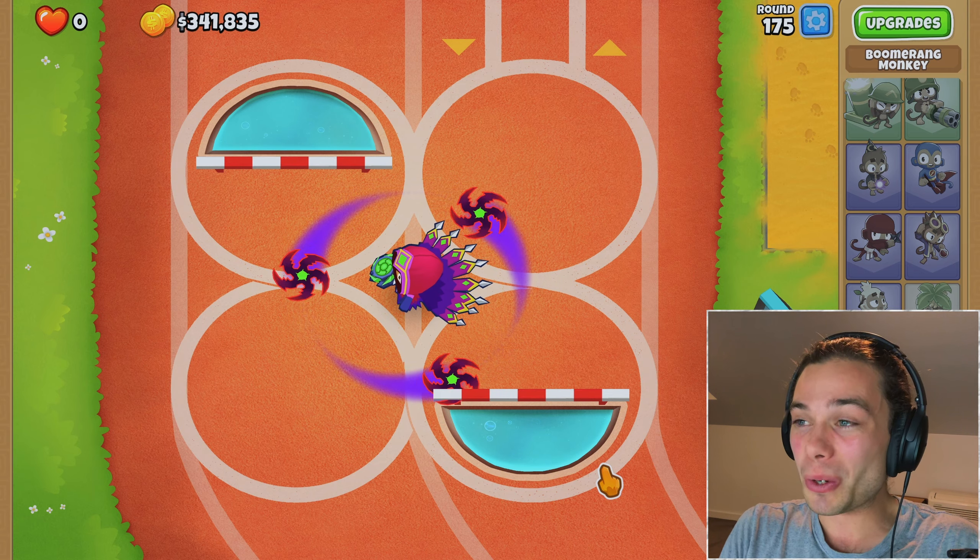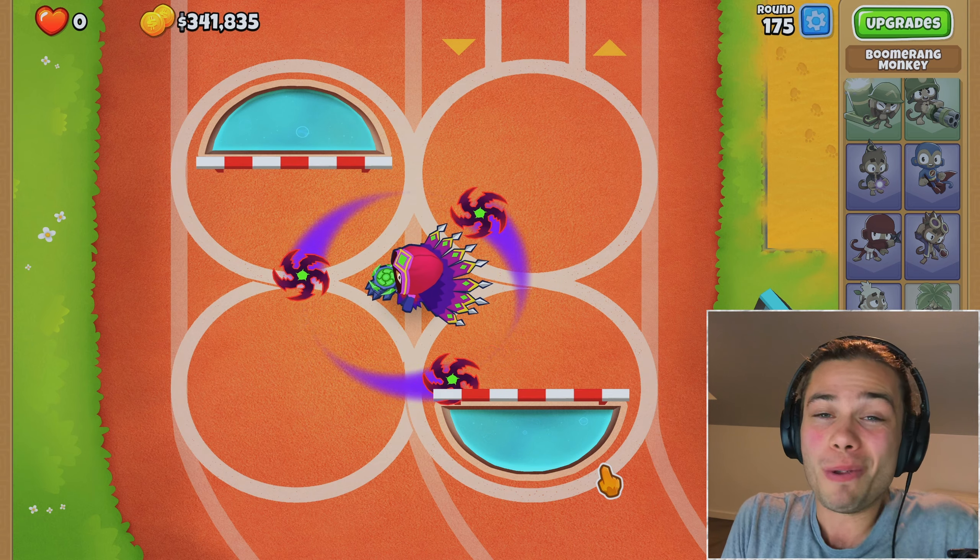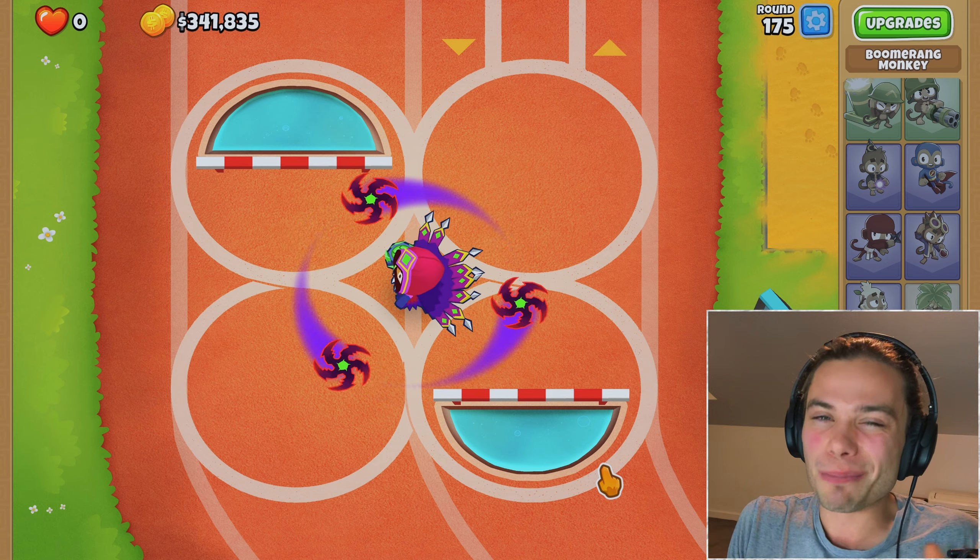A 5-5-5 Boomerang Monkey Paragon, finishing with $341,000 and one pesky Paragon in the middle doing its darndest. I would almost venture to say that it wasn't worth it — yes, if you're going to have it in combination with everything else, it's just another very compact form of massive DPS, but by itself, it cannot solo past round 175, which to be fair is pretty fair.